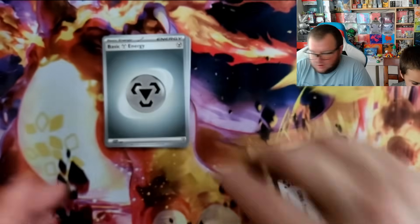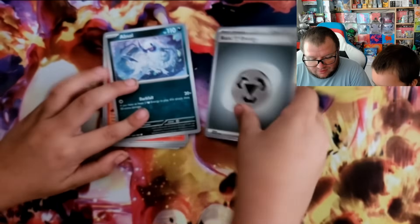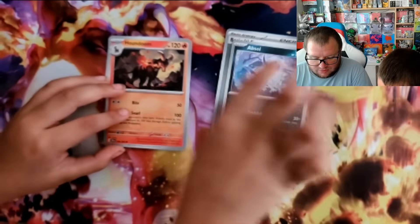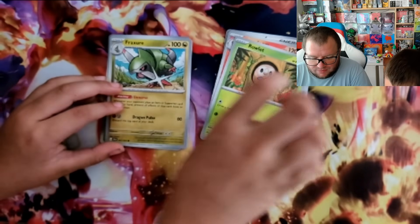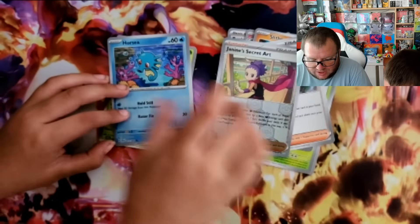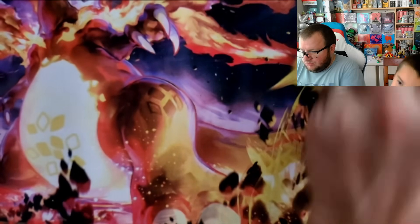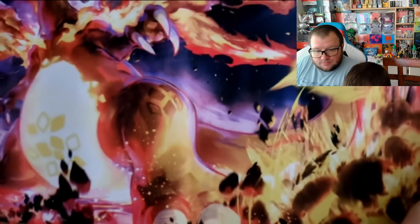There's the code. Alright buddy, go ahead. We got Steel Energy, Absol, Houndoom, Rowlet, Fracture, Decidueye, Slitherwing, Cassiopeia, Jasmine, Horsea, Horsea, Horsea, and a Tapu Bulu. Why do they make Horsea like that?